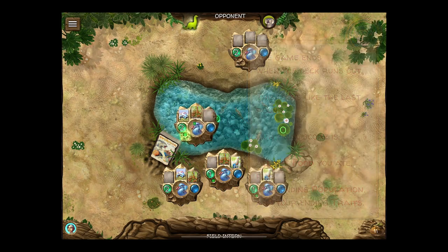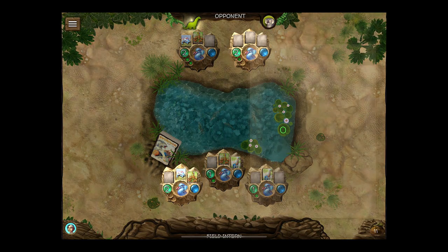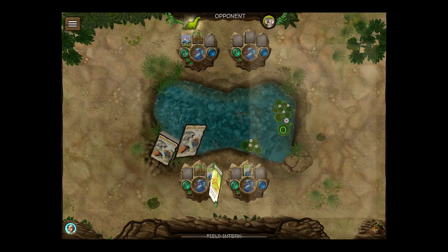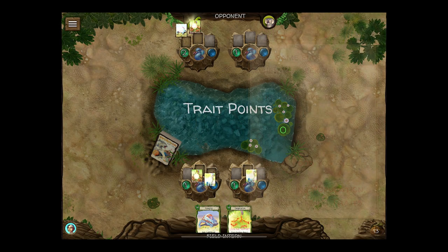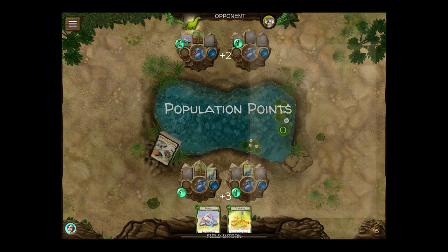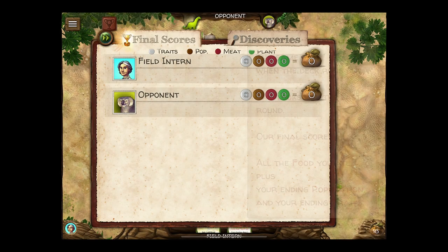Our final score is all the food you ate, plus your ending population and your ending traits. He ate all the food. We had two population at the end, he had three. Then we have our trait points — I had more. Who wins? Oh, I had one more! Take that, opponent!